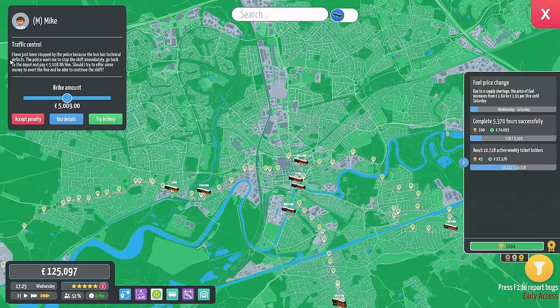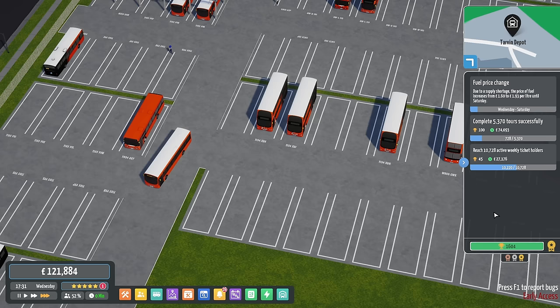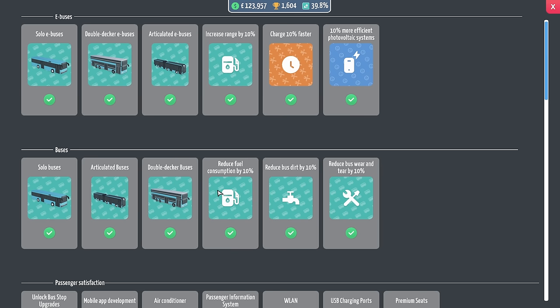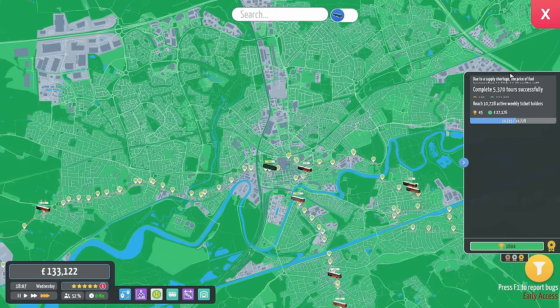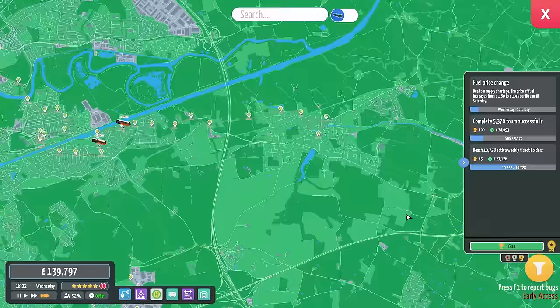What's this? Mike, traffic control. We'll accept the penalty, because if we do the bribe they took a bus off us in the East Yorkshire series — I actually got a bus taken away from me. I've had to hire another researcher, because despite the fact we've done all the research and I got rid of all the researchers, it came up with the checklist for hiring staff that you get right at the beginning. So I've hired one just to shut the game up, because it was whining too much at me.